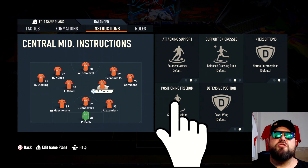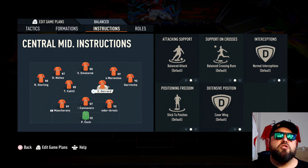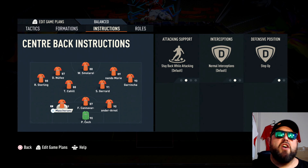For our two central midfielders, we want them to stick to position and cover wing. Make sure they are both sticking to position and covering wing — it'll make a lot more sense when we get into the details.